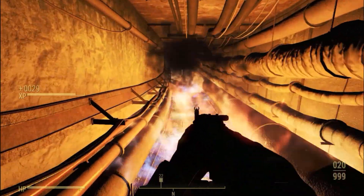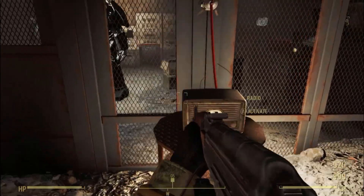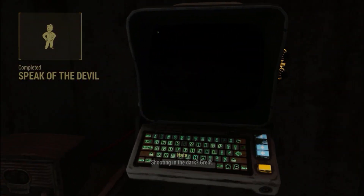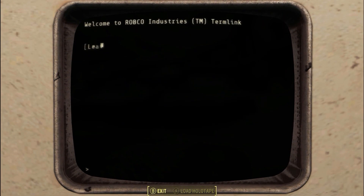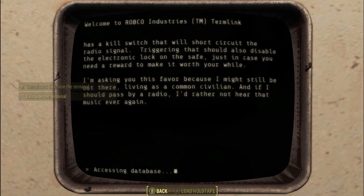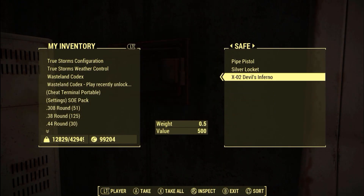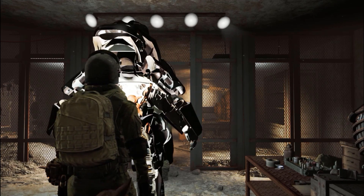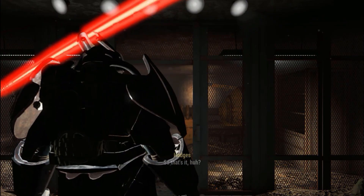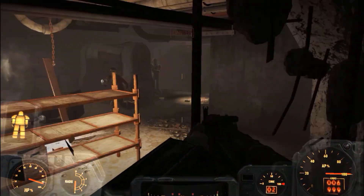Running back down, going past this dude, switching the radio back off, and clicking through the terminal. Short circuit the radio. Grab the stuff out of the safe quickly and then jump in the suit. Get me in the suit — Dogmeat, out of my way. I want in this suit so I'm safe and sound and nobody can kill me. Now these dudes cannot touch me because I'm wearing advanced power armor. I like how half of them just run out of the way to avoid me.